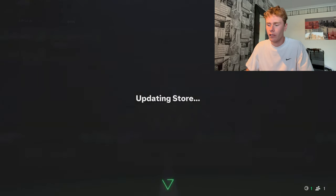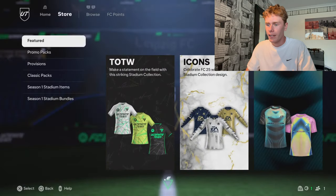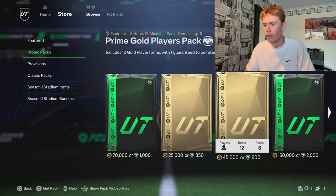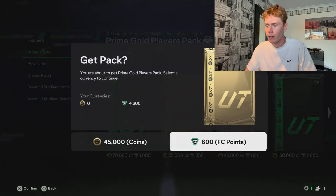Straight to the store to update. Now it's time to get into the actual promo packs. We've got options: 1,000 points, 350, 600, 2,000 — I want to open these 45k packs. Let's open them now.